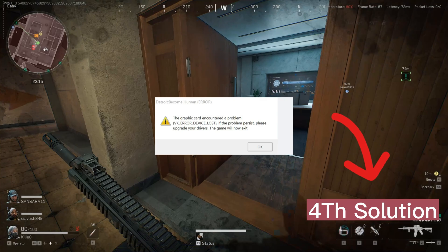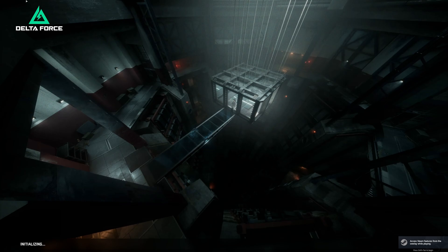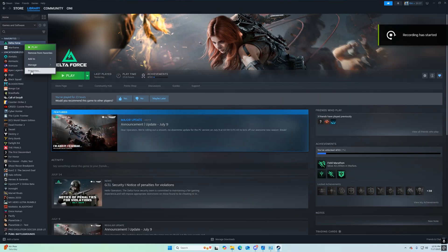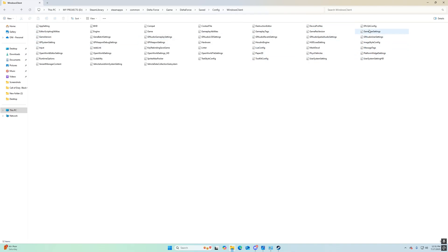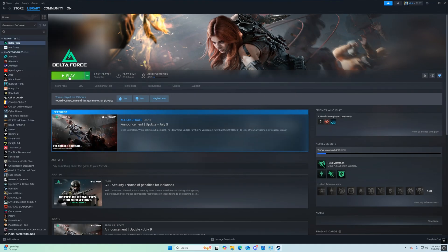If your game is still crashing, the fourth solution is deleting your game config file — lots of players say this helps stop crashing. Open Steam, select Delta Force, right-click and go to Properties, then click Browse. Open the game folder, navigate to DeltaForce/Saved/Config/Windows/Client, search for the GameUserSettings file, and delete it. Then try to run the game — the file will automatically be regenerated by the game engine.